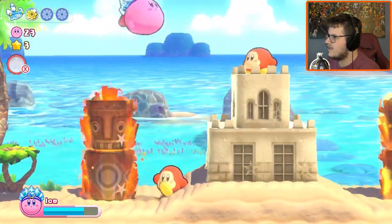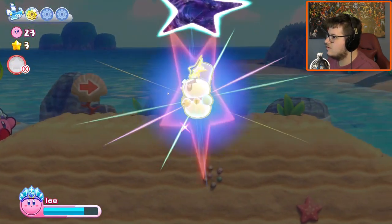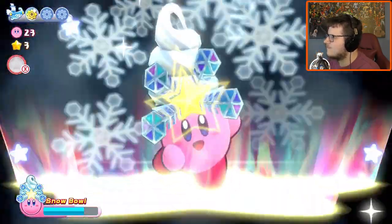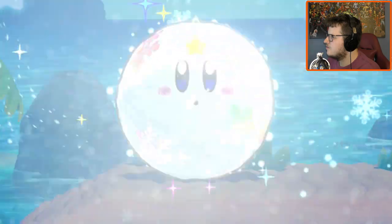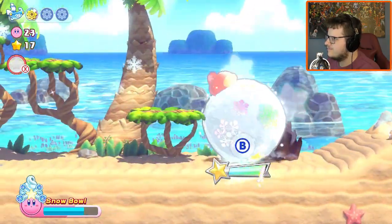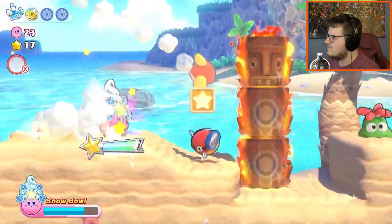I did need to fight a Doomer. Where's the ability I need? I got upgraded Ice — Snowball! What does it do? I understand exactly what it does. It makes me a giant rolly death ball.